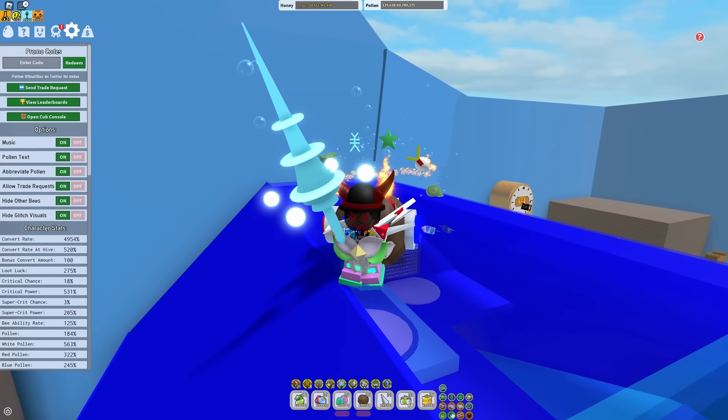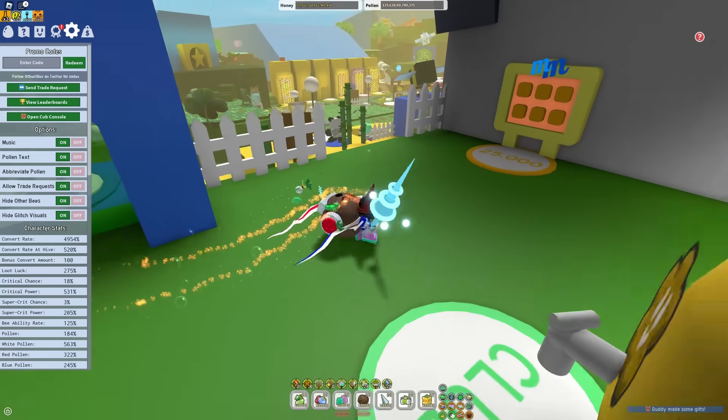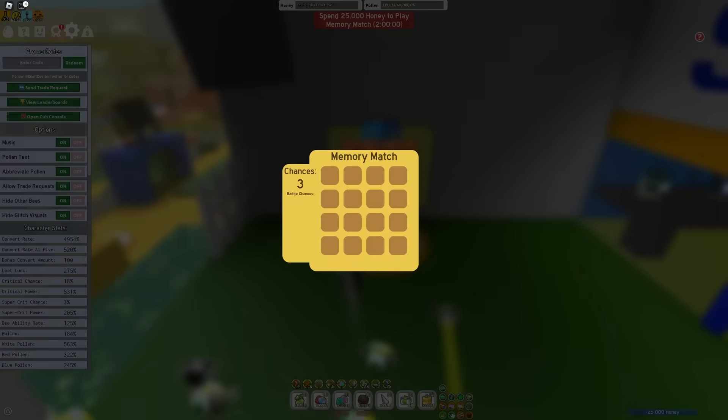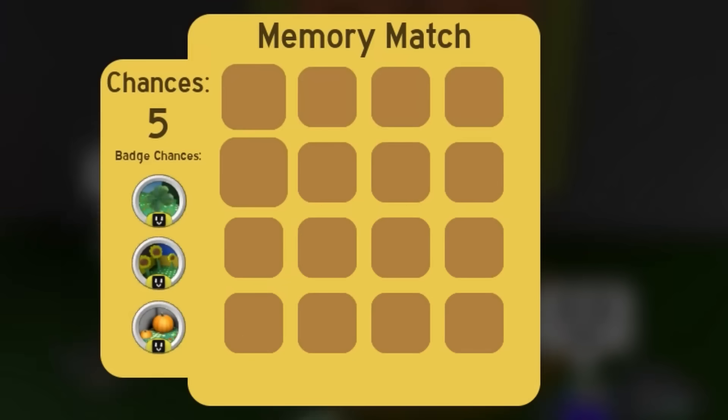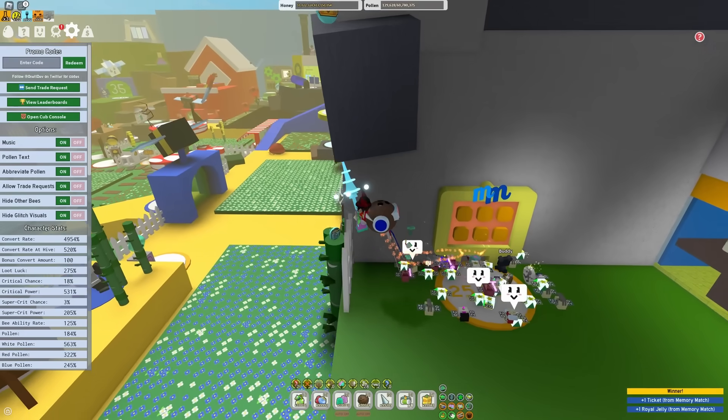Literally all you have to do — this is the simplest thing — and the best thing is that no one is going to think to do it. You just use every single Memory Match. This one has a two-hour cooldown; you simply go over, we got Royal Jelly, that's one match, that's two matches — already two matches.